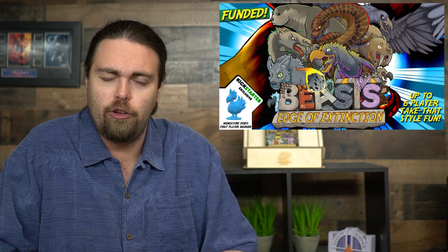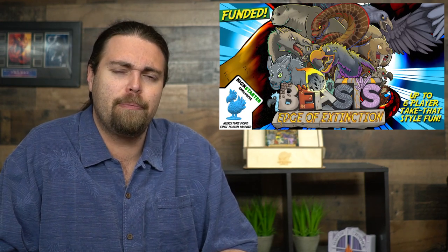Welcome back to another unfiltered card game review. Today's game is called Beasts: Edge of Extinction. It's a two to six player game, takes about 30 to 45 minutes to play, for ages 13 and up. In the game, you're playing as one of the ancient prehistoric animals from the dinosaur era — whether it be a terror bird, dire wolf, titan boa, deodon, or saber-toothed tiger.